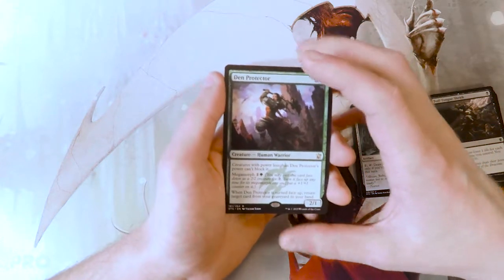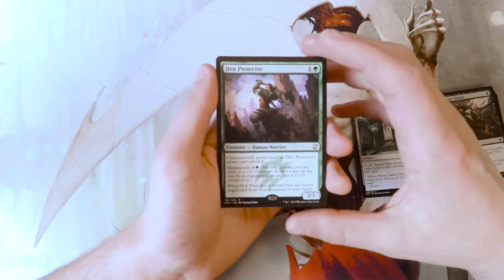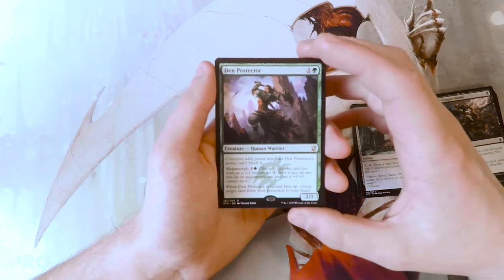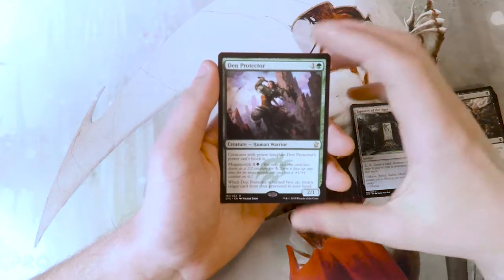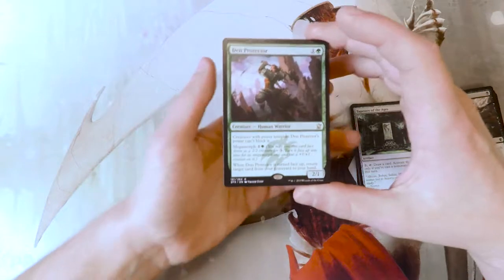Megamorph was sort of the evolution of just plain Morph, which was an older mechanic. It says when Deathmist Raptor is turned face up, return target card from your graveyard to your hand. So really a lot of utility on a very cheap creature.